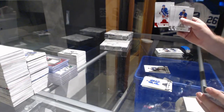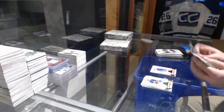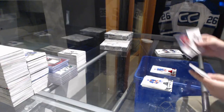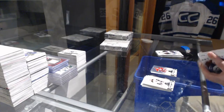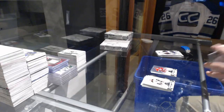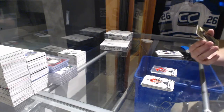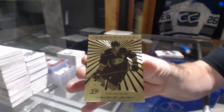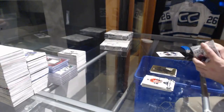We've got a Rangers red base parallel to 299 of BC. Carolina Hurricanes Rod Brind'Amour to 599. We have an Orem for the Anaheim Ducks — Ryan Getzlaf.